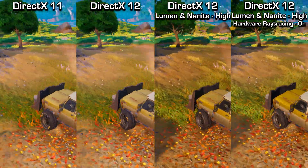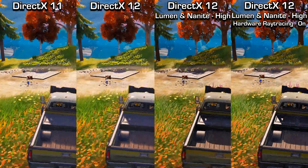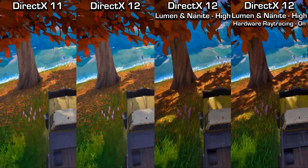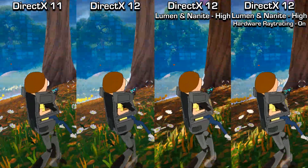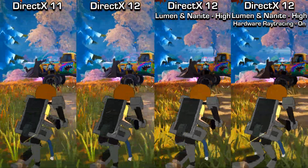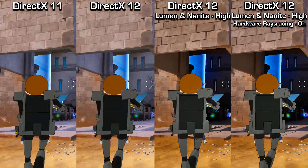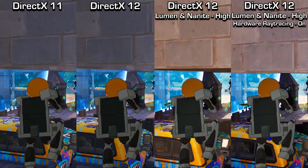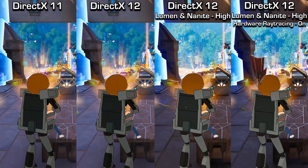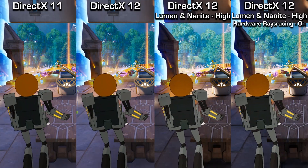Overall, my impressions are that Lumen and Nanite geometry being implemented into Unreal Engine is a game changer. Lumen is extremely impressive and very close to hardware ray tracing, but not quite as demanding on the hardware. Nanite geometry with scalable fully shaded distant objects is really impressive, especially with foliage. I can't wait to see these features in games with more realistic graphics. Currently Fortnite is the only game with these features, but I'm sure there'll be more soon.